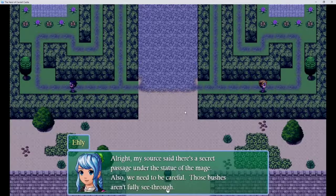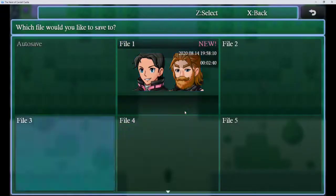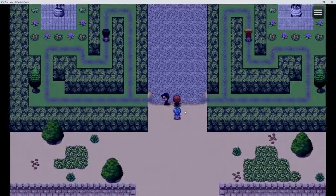Alright, my source said there's a magic passage under the statue of the mage. Also, we need to be careful — these bushes aren't fully see-through. Save point — would you like to save? Yes, I would. Alright, so these bushes aren't... can I just kill them? Or do I actually need to sneak past them?